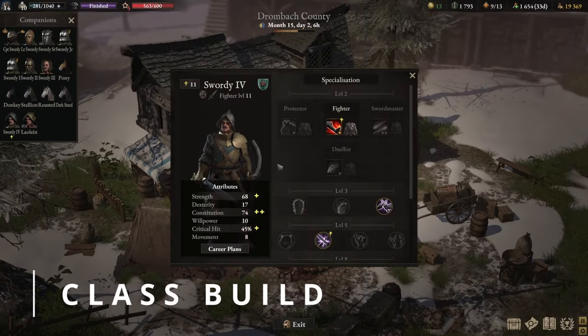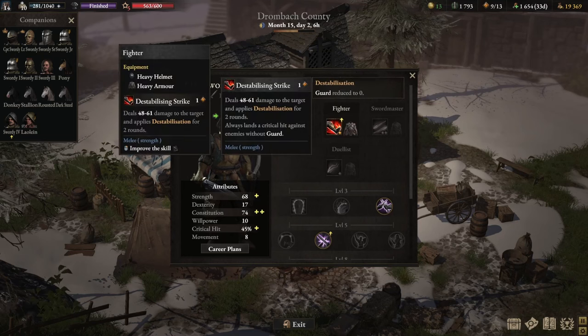The class specialization you'll want to choose is Fighter. Fighter allows your swordy to wear heavy armor and a heavy helmet, which increases your defense, while also having access to an extra damage-dealing skill: Destabilizing Strike. This skill essentially reduces your enemy's guard to 0. Take the upgraded skill as well, because it guarantees a critical hit if the enemy's guard is 0.